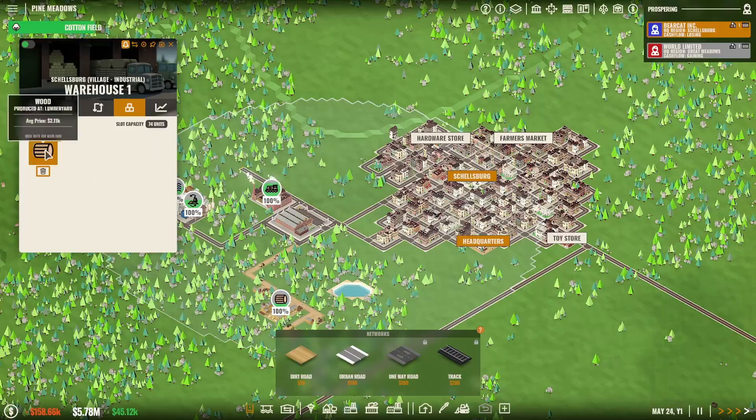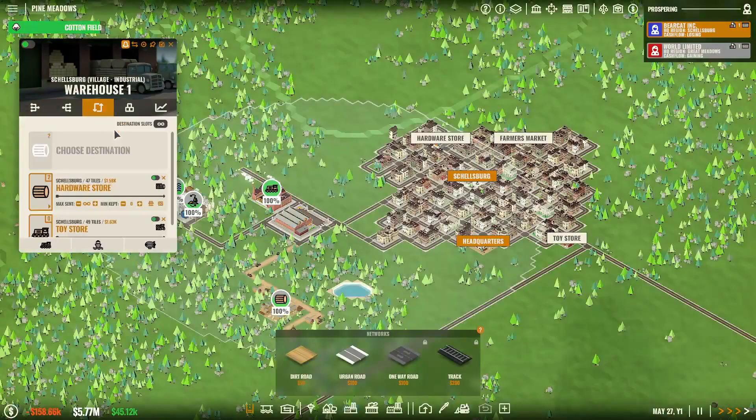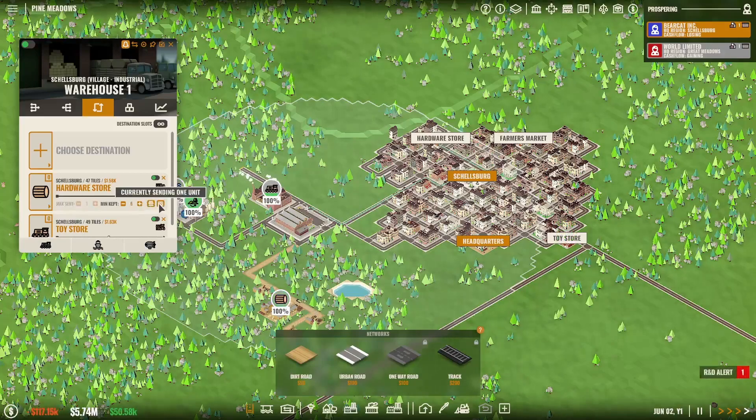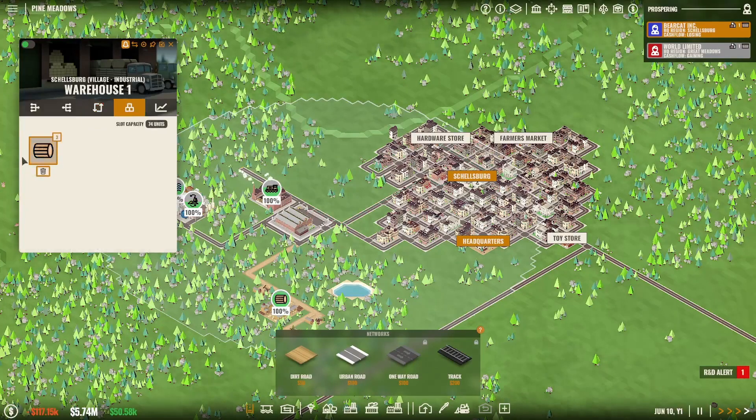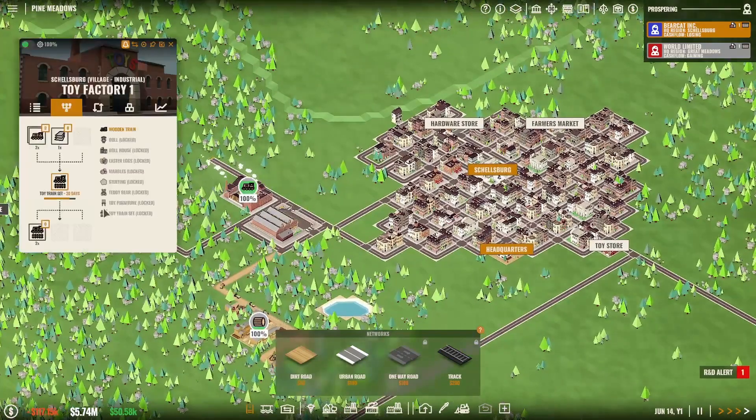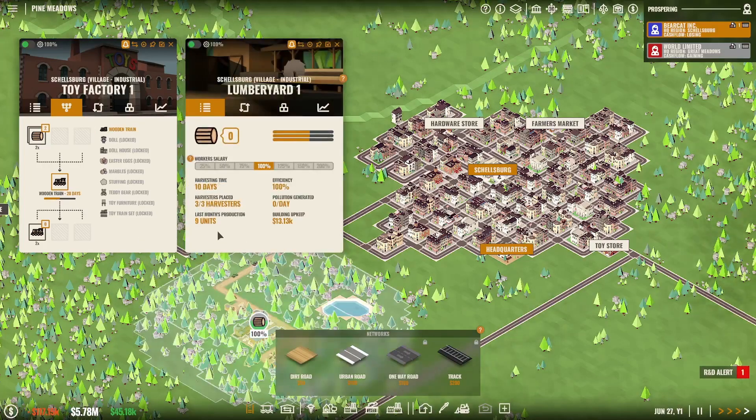First thing I'm going to do is take my trains and send them to the toy store — meet demand and use a full truck to reduce cost. The second thing — we have wood coming in. We'll have leftover wood, and we want wood to go to the hardware store, but we want to keep a minimum of five wood. We want to meet demand and wait until it's full to send it to the hardware store. We won't send any wood until we have at least five here. The reason for doing it that way is we don't want to run out of wood for the toy factory — I want to make sure there's always wood to feed the toy train. This thing is producing every 20 days, doing two every 20 days, and this is producing nine units per month. So we're getting nine units a month — we can definitely produce more trains.